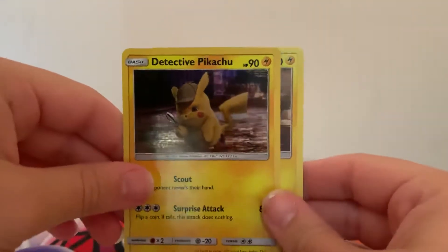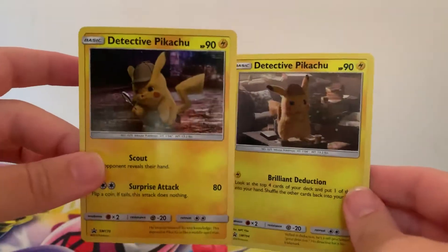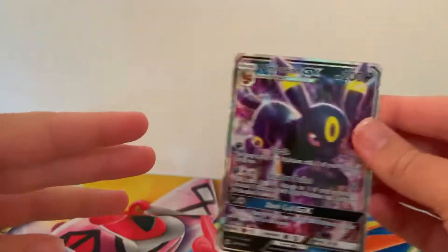So that is all of our booster packs opened up, guys. I will very quickly show you again this gorgeous Detective Pikachu promo card and the other Detective Pikachu as well. This one looks really a lot darker yellow. And then we've also pulled this gorgeous Umbreon GX. As always guys, thank you so much for watching. Please do subscribe and hit that notifications bell, and if you've enjoyed this video, please do leave a like down below. Stay safe, have fun, carry on gaming and I'll see you on the next video. Bye!